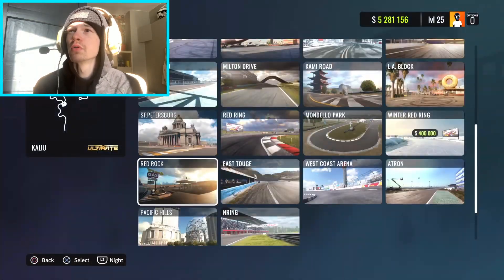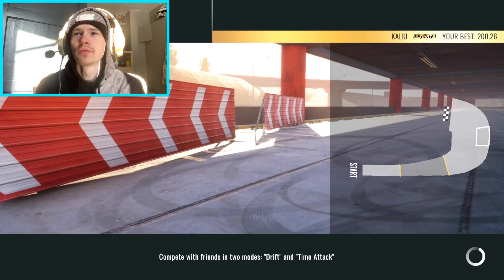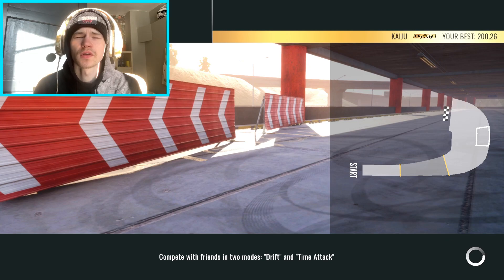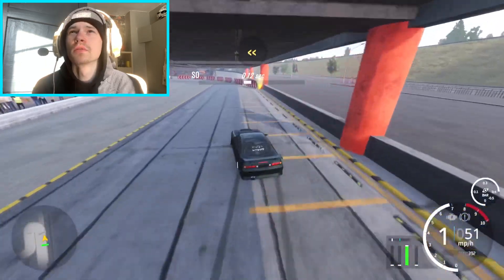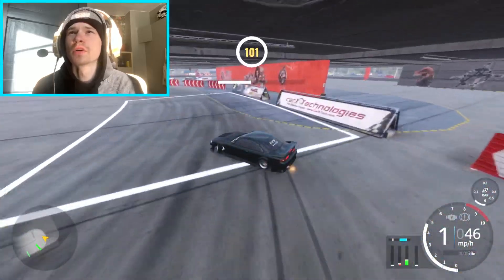What you want to do is go on single player, go on tandem, and go to Parking A and Config 3. What you want to do is basically drift by yourself — tandem with yourself — as good as you possibly can to get as high of a score as you possibly can. It shouldn't be too hard, especially if you're using one of my setups.